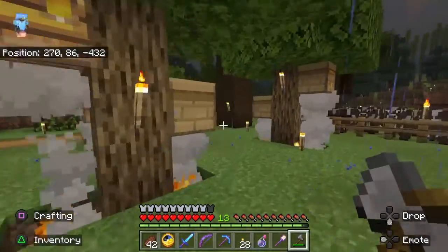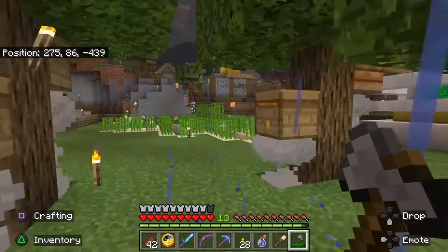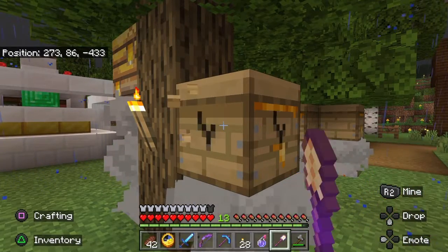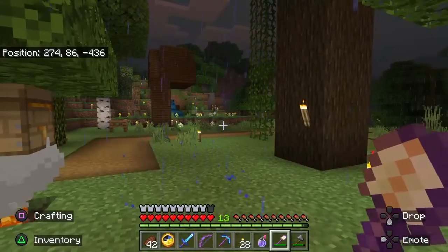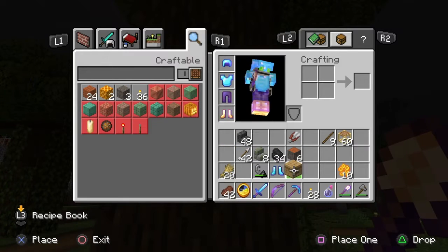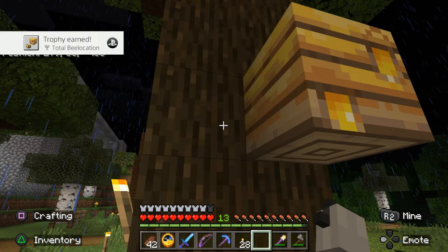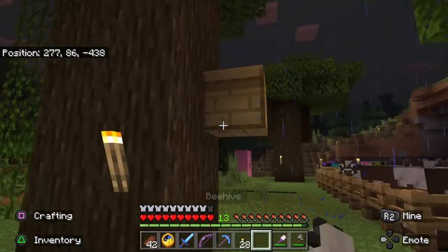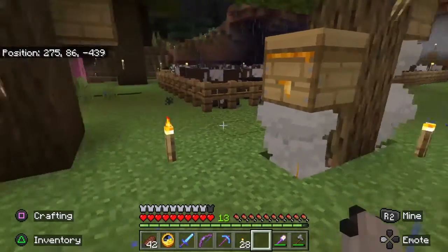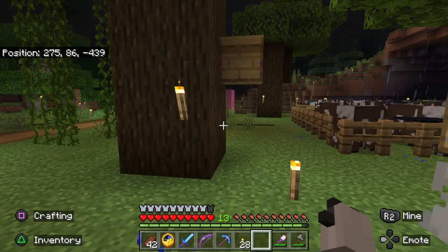Now we're going to try to do bee relocation. We have a silk touch shovel, and you want to make sure the campfires have the smoke underneath so the bees don't attack you. Silk touch on your shovel or pickaxe, whatever you've got — we're going to take that and move it to a different location. And we should get the achievement. There we go — bada bing, achievement: Total Bee Location, achieved! Make sure you have the campfire and smoke so the bees don't attack you. Silk touch on your shovel or pickaxe, and move the nest or beehive from one location to another.